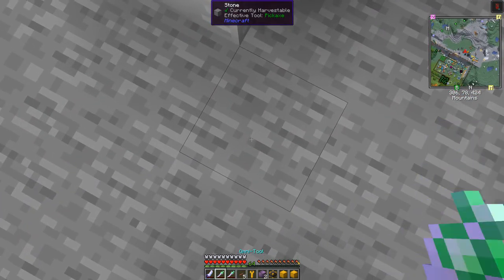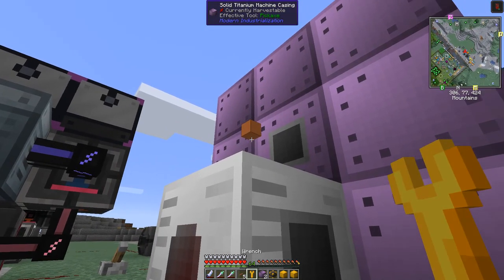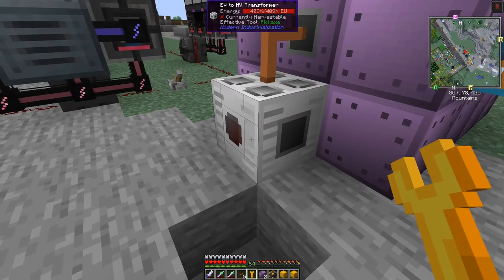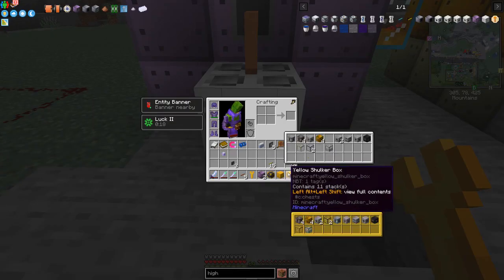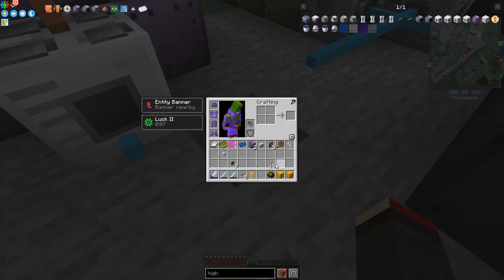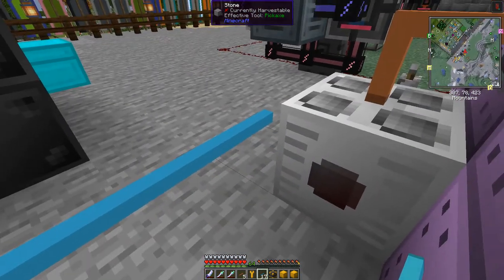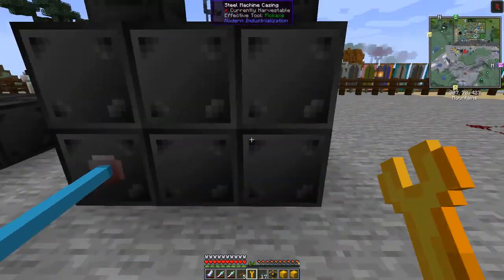I need to dig down one block to reach the cable connection point. I think we can do it from one block back - connect into here and then drag the cables across. I've only got three cables which isn't enough - I need four. I'll go get one more cable and be back in a second.